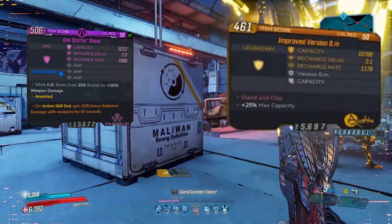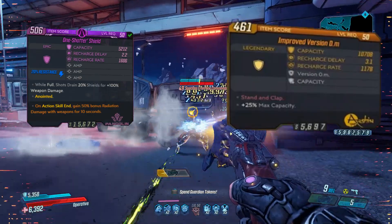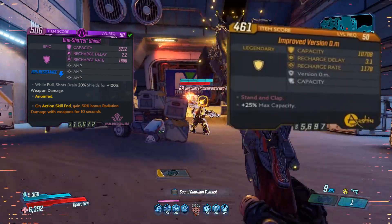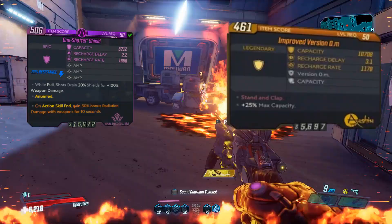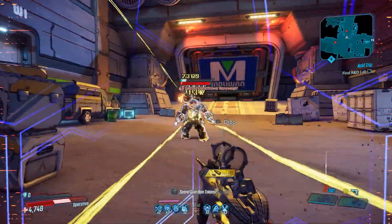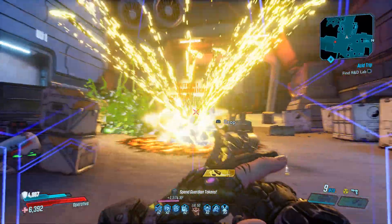Now the 0.M does have about a 125% amp bonus, so technically it will be a stronger amp shield in specific scenarios — and that's what I'm going to explain. With that quick comparison out of the way, let's talk about why this purple shield is actually better than the 0.M.